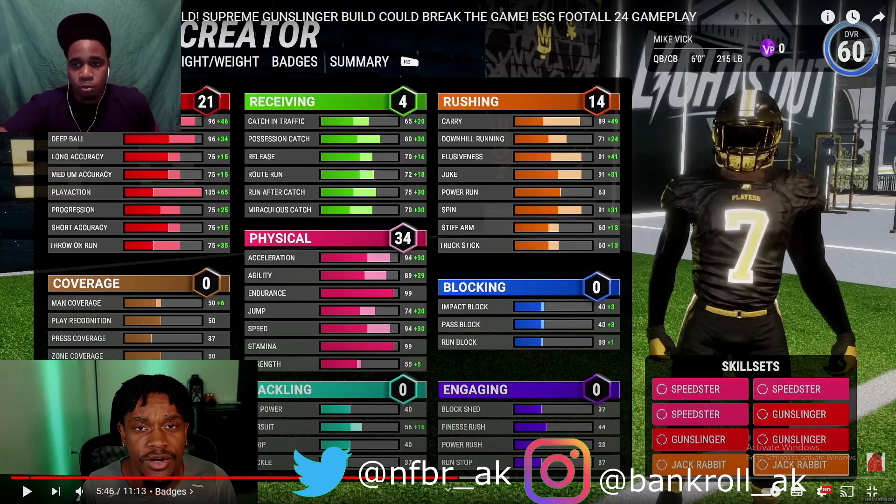It says quarterback/cornerback so I'm guessing it's like Madden Superstar KO — you pick quarterback and you play free safety or something. Hopefully when you pick quarterback you can basically play any position you want, like if you want to be an offensive tackle playing DB that'd be cool. Catching in traffic 65 — I don't really care about receiving, I'm a quarterback. Carrying is 89, which is insane.